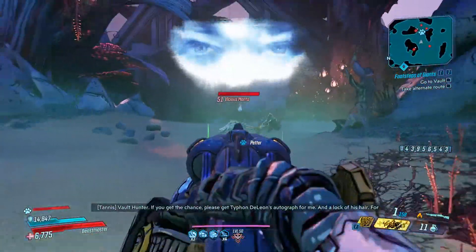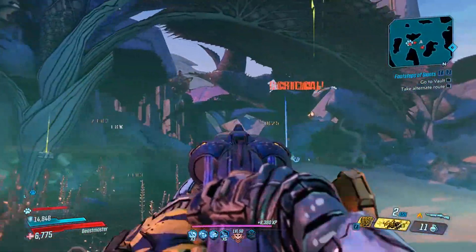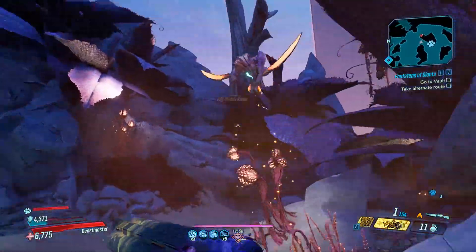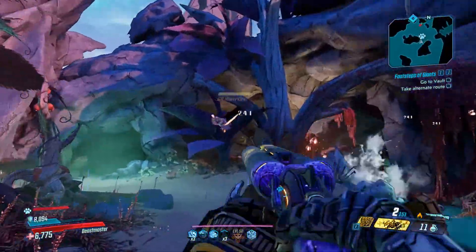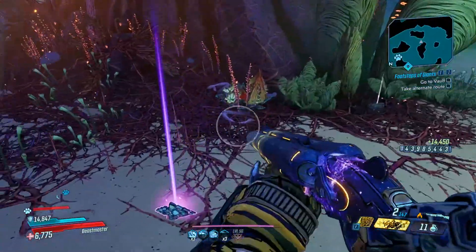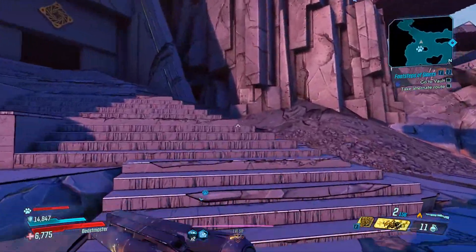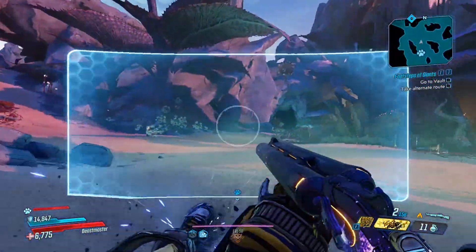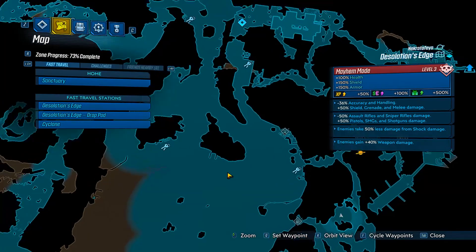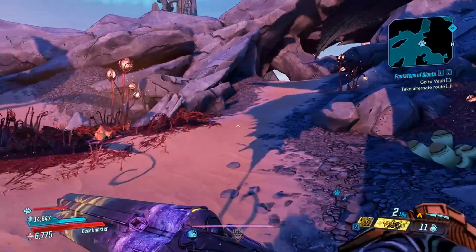This weapon is just pure fun and it makes a really cool sound when you shoot. This is my favorite weapon so far in this game. It drops from badasses, normal enemies, world bosses, and vault monsters or bosses in general. So if you want to find this weapon, it's pretty easy to find, and it's perfect for the FL4K build because I'm going with the Jacobs build with crit. Hopefully this video was helpful for you guys.